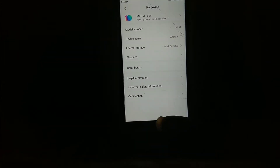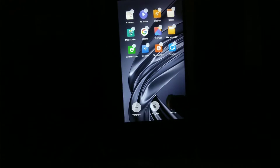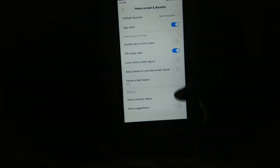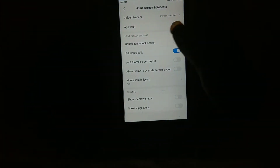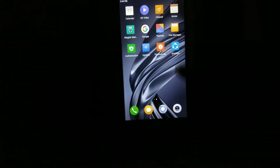The first change is double tap to lock screen. To enable this feature you need to long press the menu button, go to Settings, then More, and click double tap to lock screen and enable all options. It is working. Another feature is double tap to wake — this is also working.